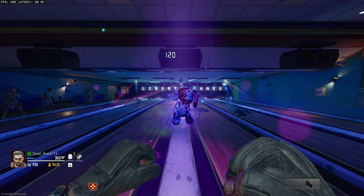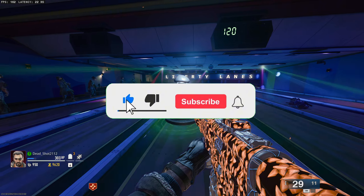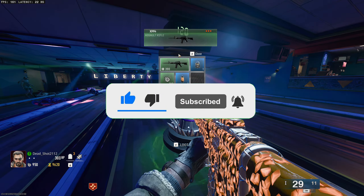And that's it guys, that's how you do the Mr. Peaks bowling easter egg in the map Liberty Falls. If you guys enjoyed the video please hit the subscribe button, thumbs up, and bell notification for more Black Ops 6 zombie content.